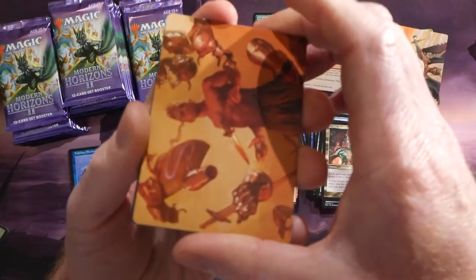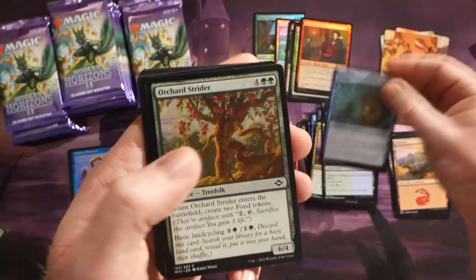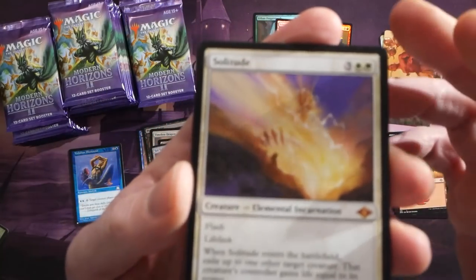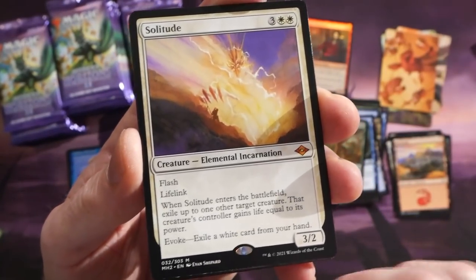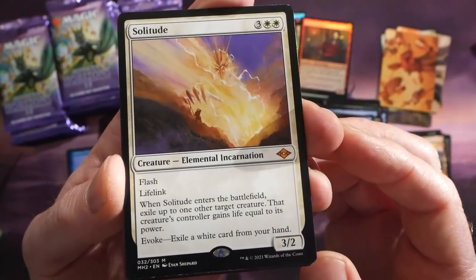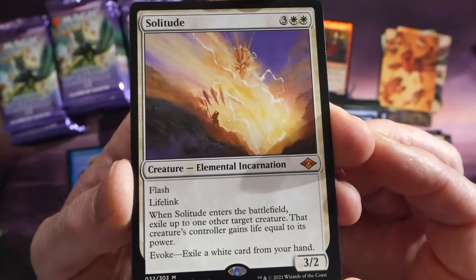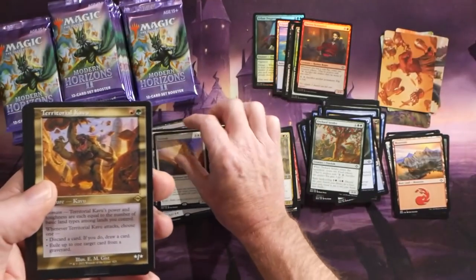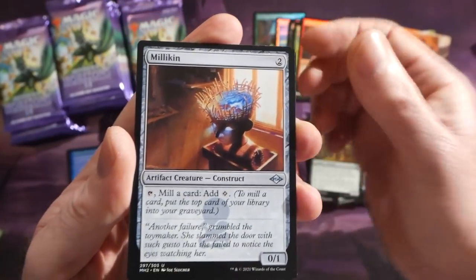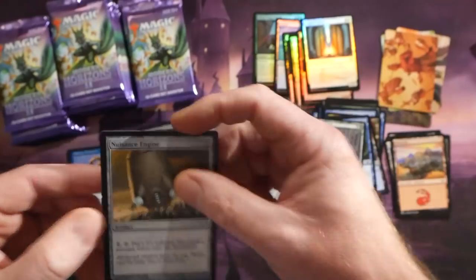I want to hear what you guys think about Modern Horizons 2 — let me know in the comments. Counterspell is now in Modern, and we have a foil mythic — our first mythic hit! We have Solitude, a brand new card with evoke. There's one of these evoke cards for each color. It's two white and three for a creature — Elemental Incarnation, 3/2 with flash and lifelink. When Solitude enters the battlefield, exile up to one other target creature, and that creature's controller gains life equal to its power — swords to plowshares on a stick.